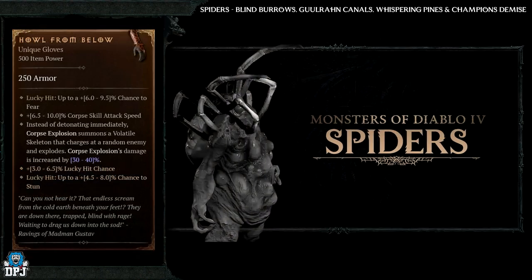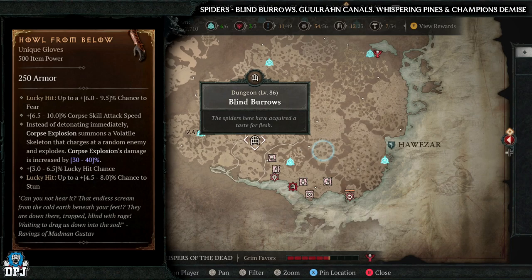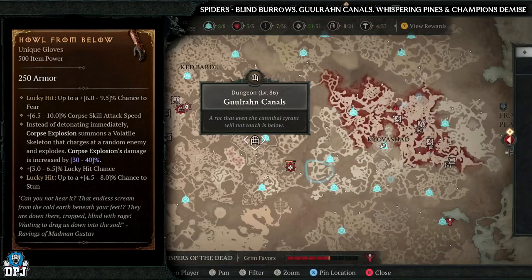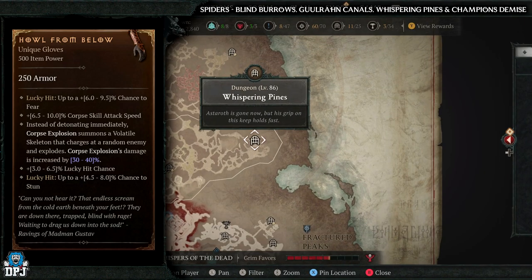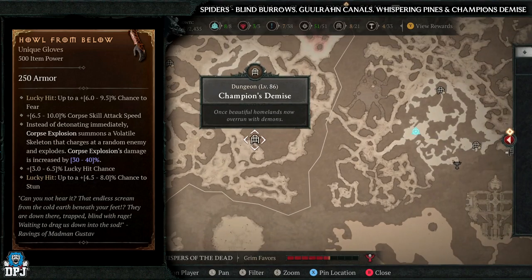Lastly for the Necromancer we have the Helm from Below. This has increased drop chances from spiders. Spider dungeons include Blind Burrows, Guulrahn Canals, Whispering Pines, and Champion's Demise — all absolutely great dungeons filled with the spider enemy type. But if I had to pick one, definitely Blind Burrows — absolutely incredible dungeon.